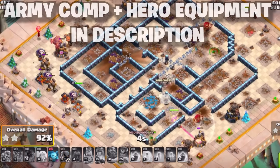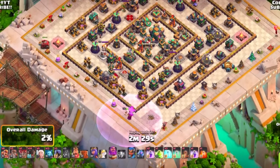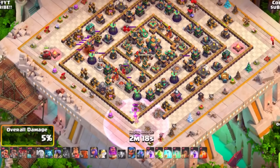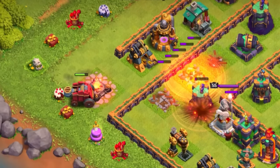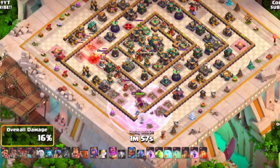For Town Hall 14, the fireball becomes an incredibly powerful tool. Use the flame flinger on one side of the base with the Grand Warden and fireball on the other side — practically just letting him do his own warden walk. The flame flinger clears a large area, making it easier for your warden walk to get huge value. Use some rocket loons while focusing on clearing as many defenses as possible, getting into prime position to use the fireball effectively.